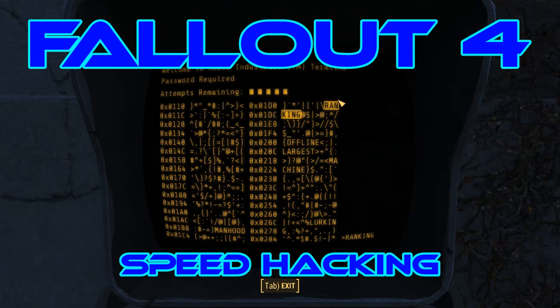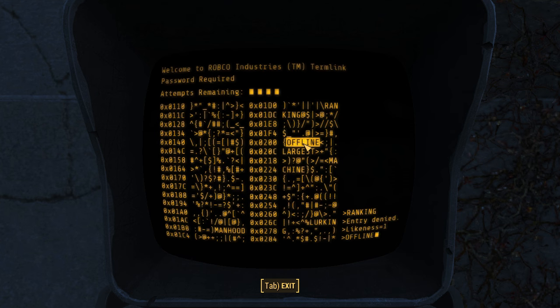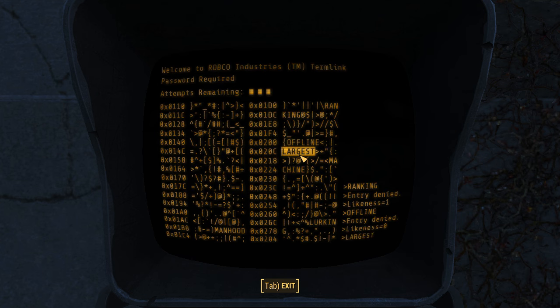Hello and welcome to my Fallout 4 experience. Today, speed hacking. The up, down, left, right buttons will propel you around the screen and you'll find the hacks quicker.